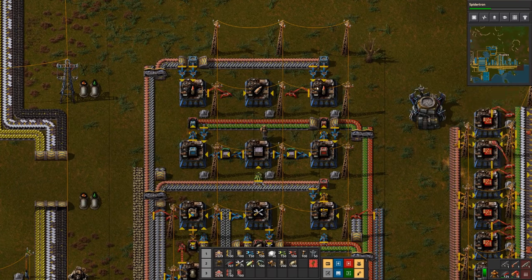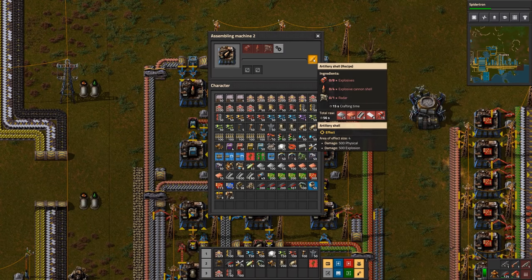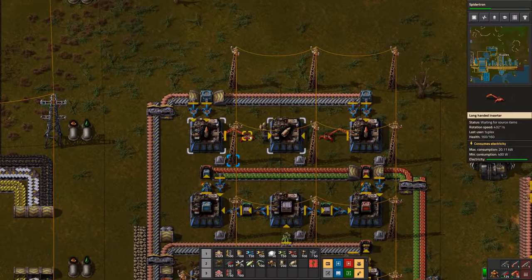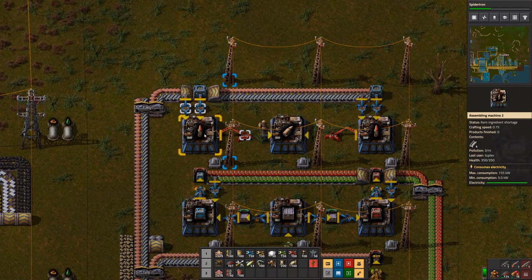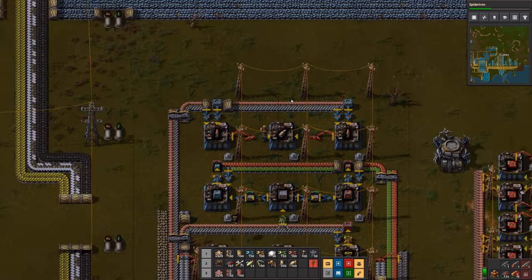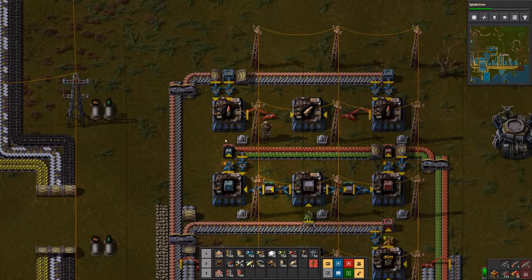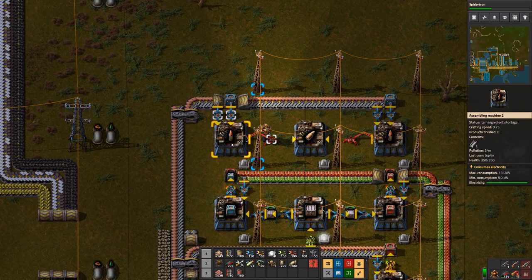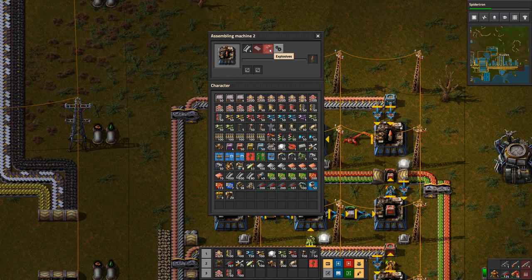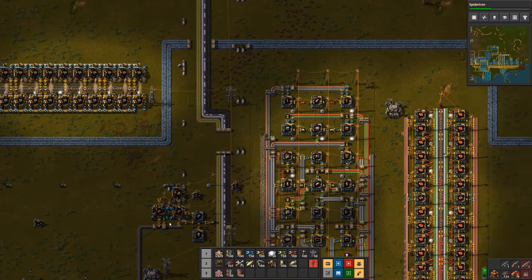Four cannon shells coming from two machines will actually take 16 seconds, but that's close enough for me. The cannon shells take steel plate, plastic bars, and explosives. We have steel here in the mall already, so I'm getting that from the belts. I'm going to get explosives and plastic bars using the bots because I'm making explosives down here, and we have plastic right here so we can belt that in.